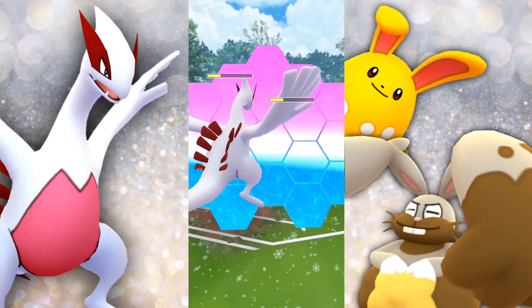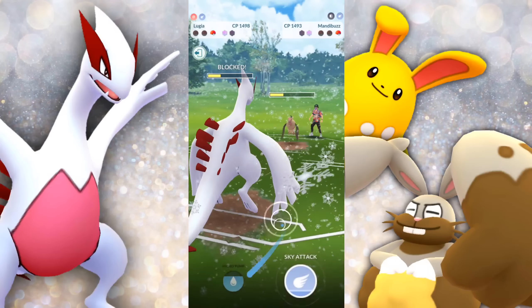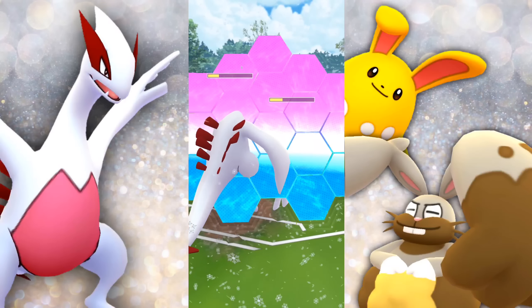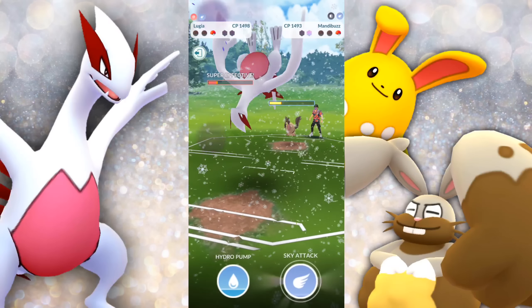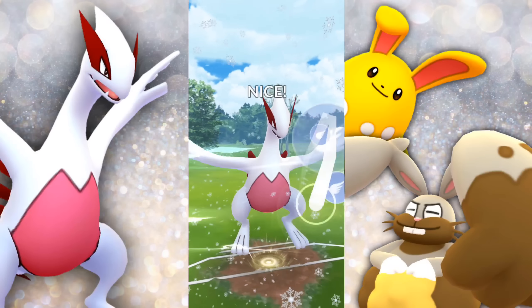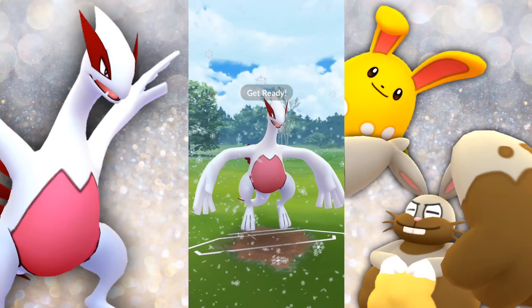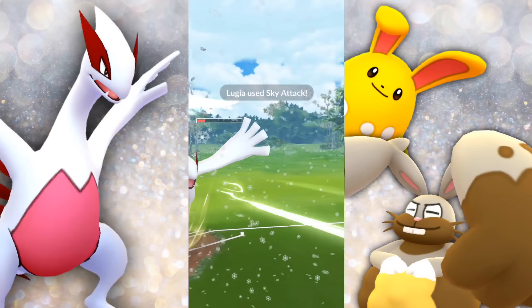So here is the game plan: we're basically going to have to build up to two Sky Attacks here and hope they don't have enough energy to store up for two Dark Pulses. I don't think they'll be able to get to another one beyond my shields. Good thing we stored up both shields — now we're going to be able to hit double Sky Attack, getting that last shield out of them, and then going for another one.